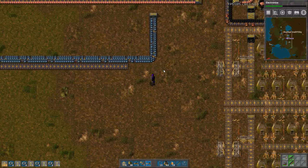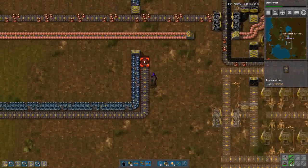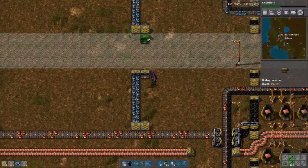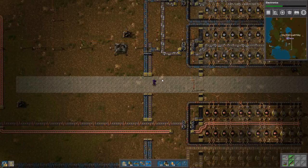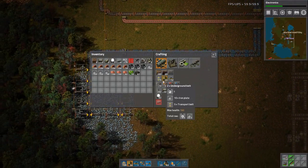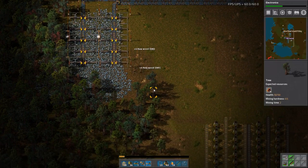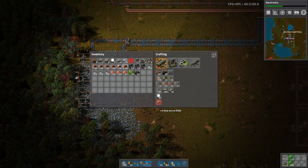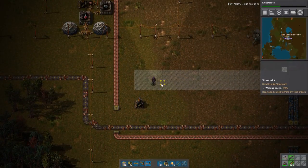When placing belts, there's a small puff of smoke - is that always there? I noticed it very prominently and I don't know if it's new or they made it more prominent. Maybe I just always build when zoomed out, but it seems kind of newish. Maybe after 0.15 I re-enabled steam from the smoke and maybe it's part of that layer. I always had mine enabled - I always liked the steam from the steam engines.